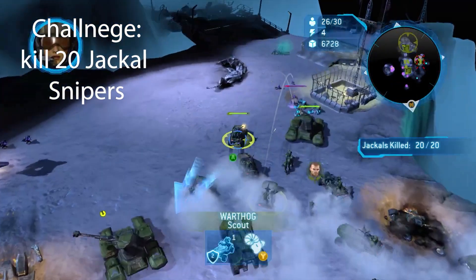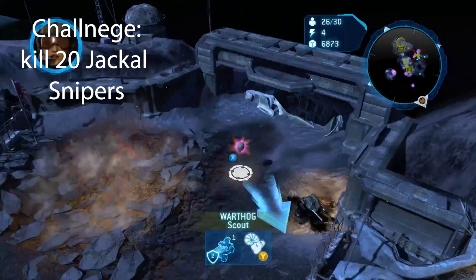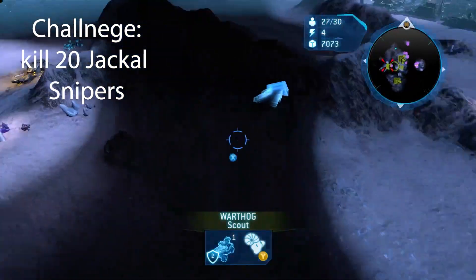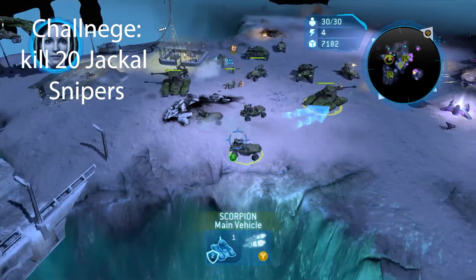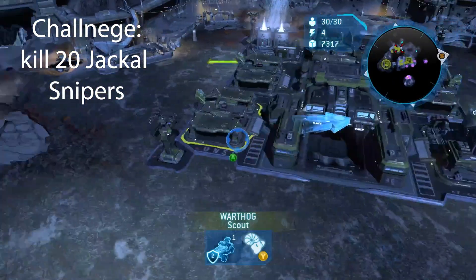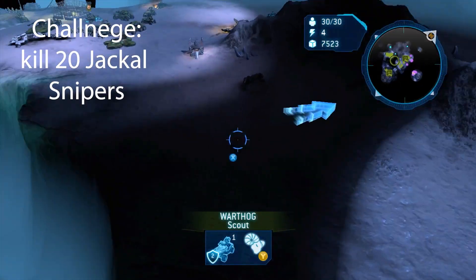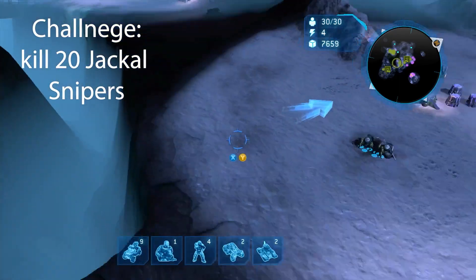The skull did spawn now. Alpha Base, this is Bravo 29. I can drop reinforcements at that landing pad if you can remove all hostiles in that area for me. Here's some extra reinforcements — play nice. Let's go.